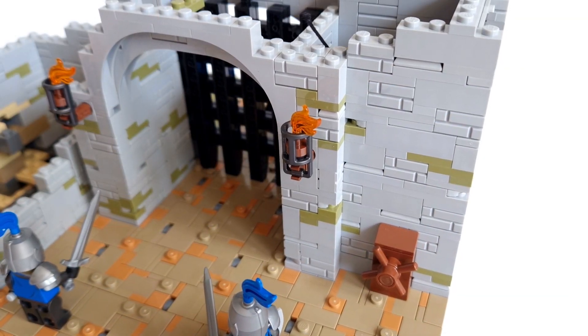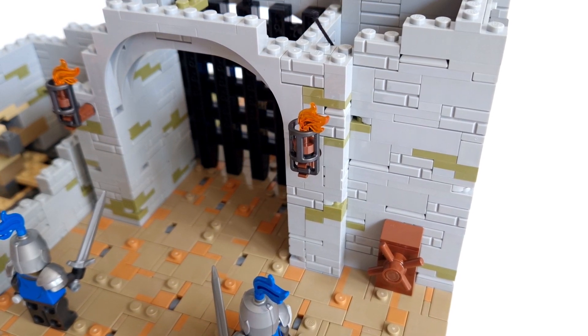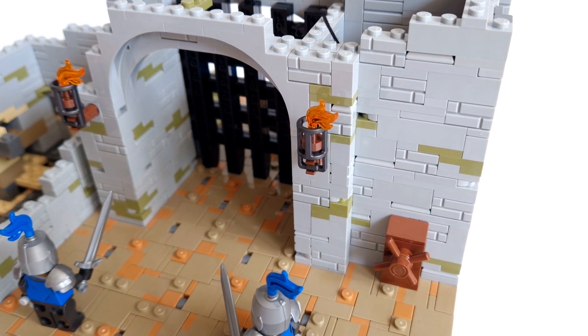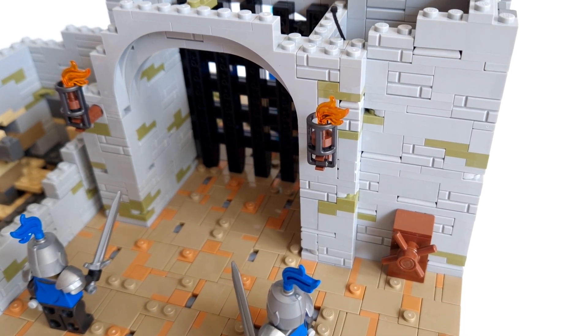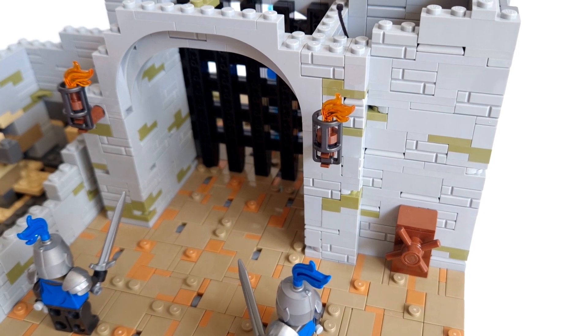The walls will be built in a slightly different style than previous ones. There are a lot of details, cracks and fragments in olive green. This time I didn't put any tiles and studs on them. The reason is simple: I want to do a few interiors, and such details on the walls inside don't look good.